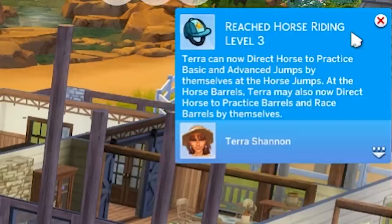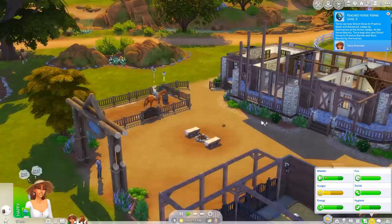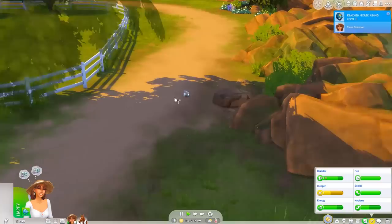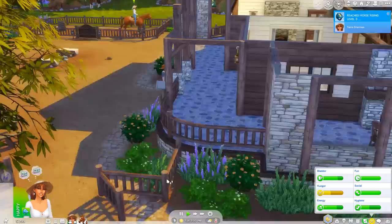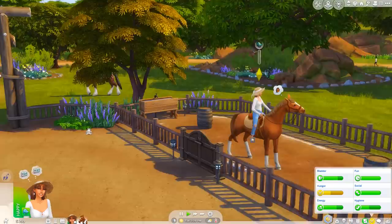At horse riding level three, we can now direct our horse to practice jumps or barrels by themselves, which means your sim doesn't need to stand there and direct them the whole time. You can just ask them to do it and go do something else — really good for getting their skills up. I'm going to stop this and canter over to dig up that rock. There's Don as well on his horse — I think it might be called Duke.